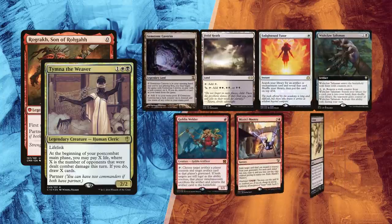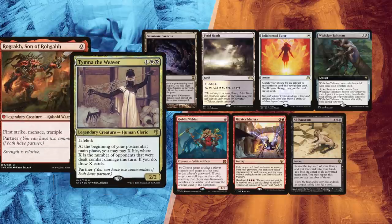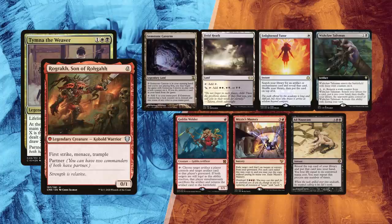Sinestra is now the lucky one with the pre-game Gemstone Caverns and Fetid Heath for lands. Enlightened Tutor might be aimed at a Mana Crypt for an early Ad Nauseam. If it is countered, he relies on Mizzix's Mastery to recast it next turn. Goblin Welder is mostly a way to cheat Bolas' Citadel into play, and Wishclaw Talisman can further help this combo-hungry hand.